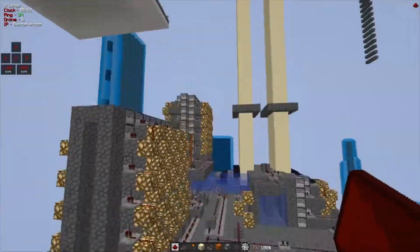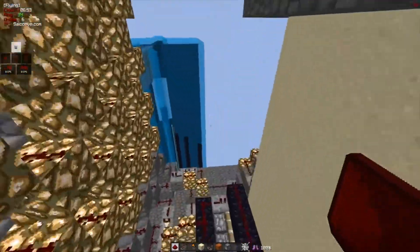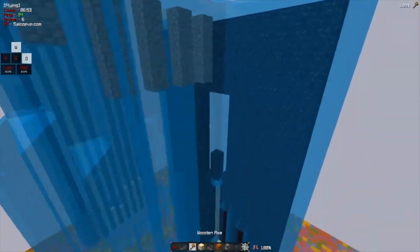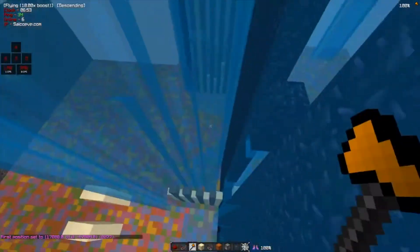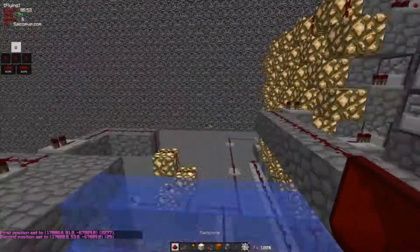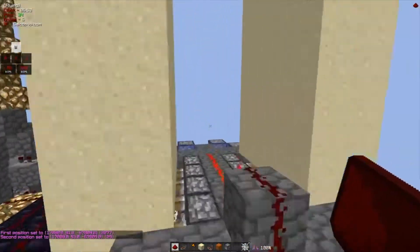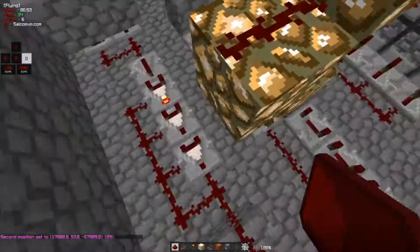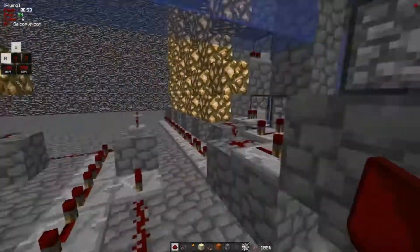That's pretty much the 80 stacker. It has a pretty good scatter — let's quickly check. You don't really need scatter on an 80 stacker, I don't think. 29 scatter, so about 30 blocks scatter — pretty good, keeping in mind I only use like one row of these, so that's quite nice.